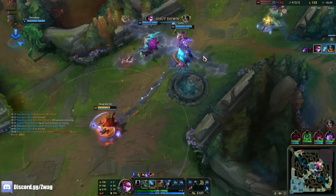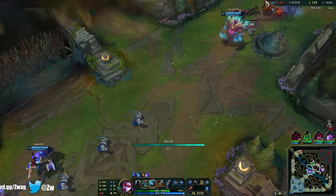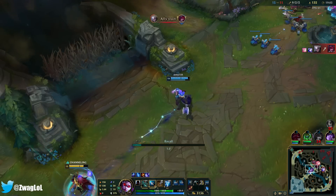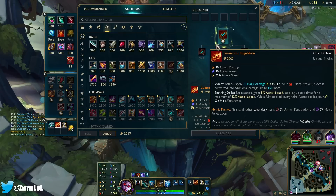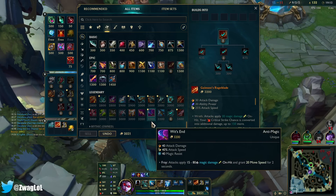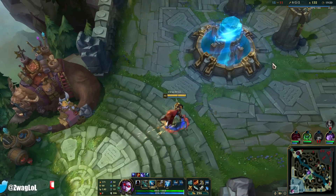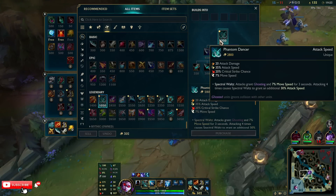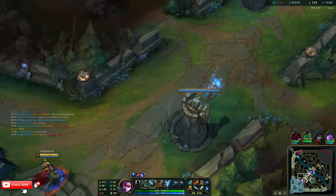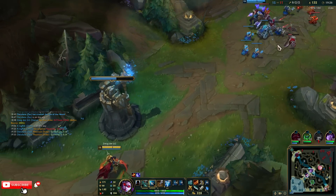Okay, we can get another turret here. Olaf's getting tilted - I feel like he should have got me there. Did he not have ult? He got CC'd by my team. Okay, Rageblade! Wit's End or - let's do PD. Phantom Dancer actually gives more than anything else. What do I want - once I auto four times for an extra 30% attack speed, this gives 65%. That's a lot of attack speed.